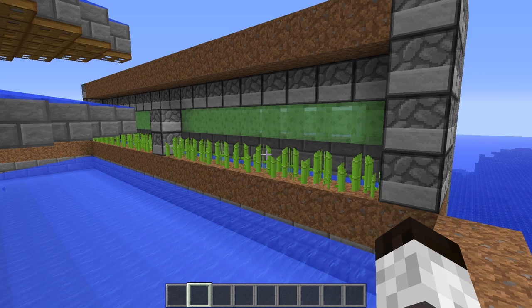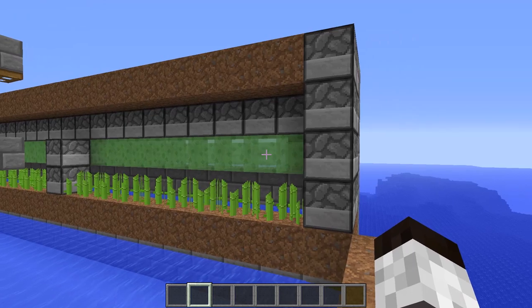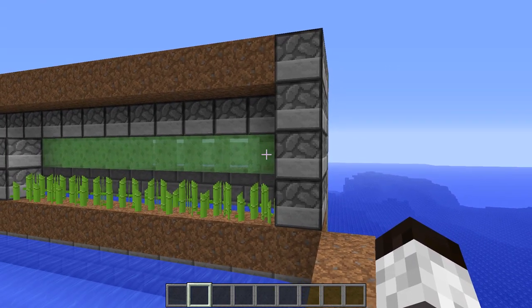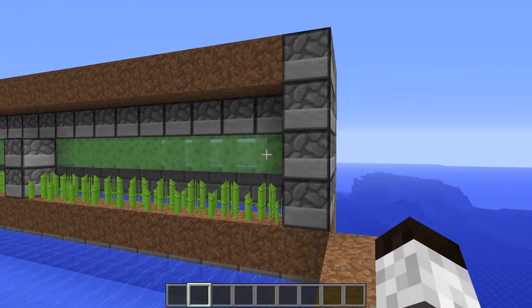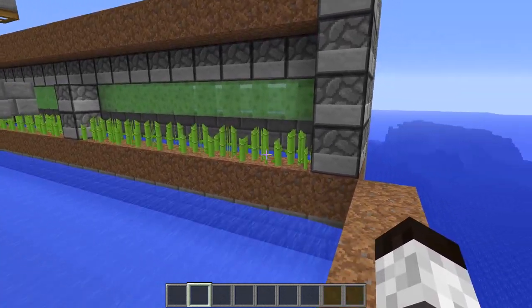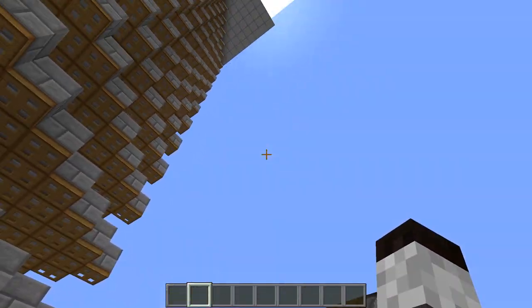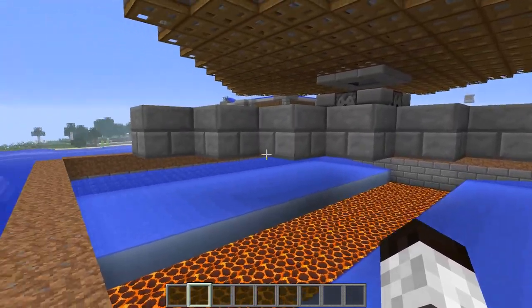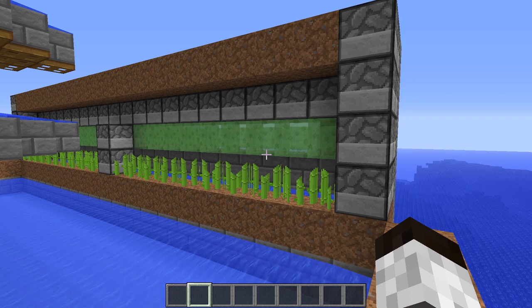I'm on the camera account to show you what one section will look like. Basically, here we have all these slime blocks attached to a sticky piston. When this system fires, it'll trigger them to push out, and anything of the sugarcane that's grown will be pushed out into the water and thrown down. I've got to build this on all four sides, then hook it up with the redstone.